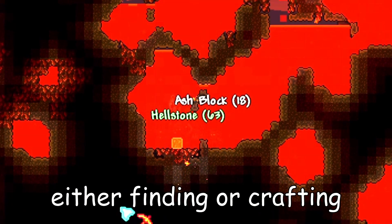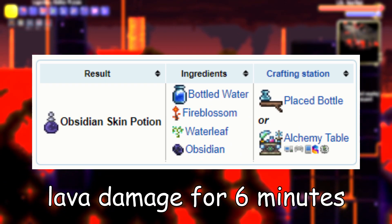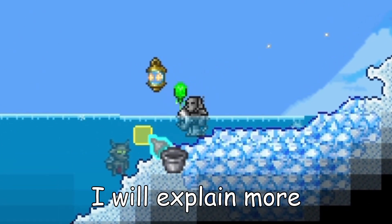I would also strongly suggest either finding or crafting an obsidian skin potion. This will make you immune to lava damage for six minutes. You'll also want to take a few buckets of water down with you as well — I'll explain more on this in a little bit.